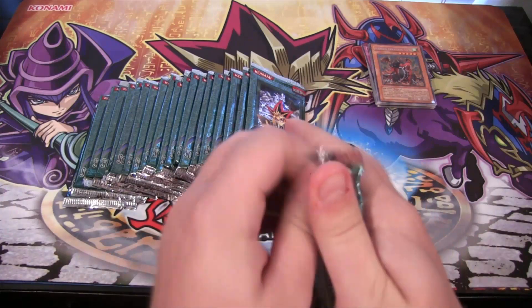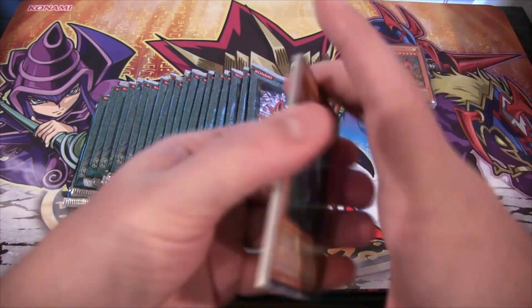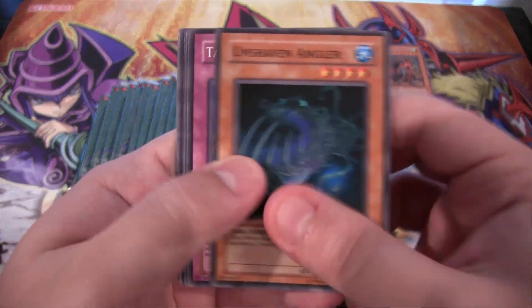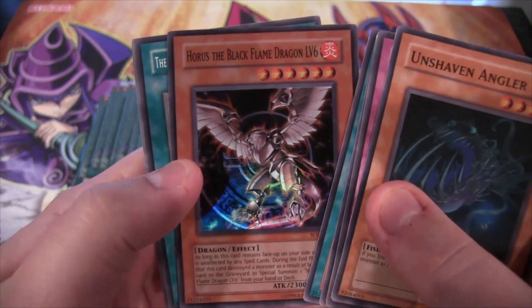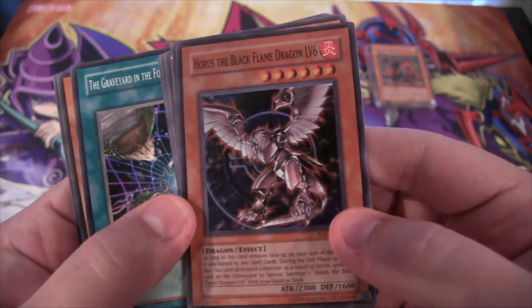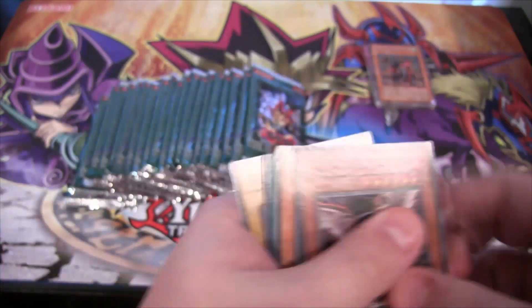There's actually quite a few good commons and rares from this set. Hope in the future we'll see level monsters return. Red Eyes Black Chick level up. And we have Horus the Black Flame Dragon level 6 - so we leveled up. Now we're from 4 to 6. Hopefully we'll get level 8 in these as well.